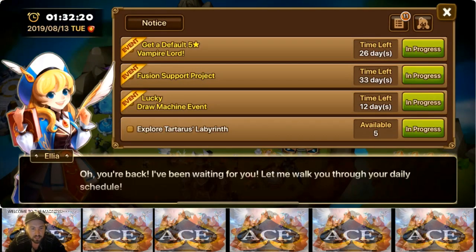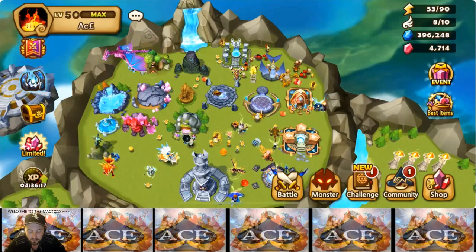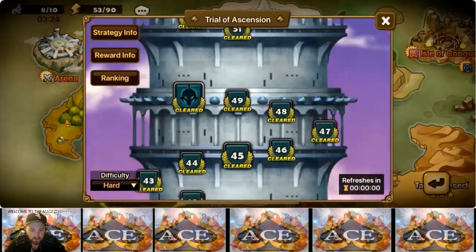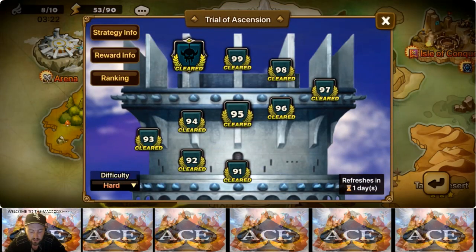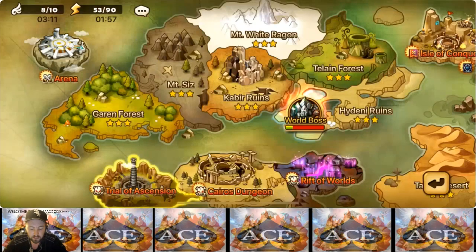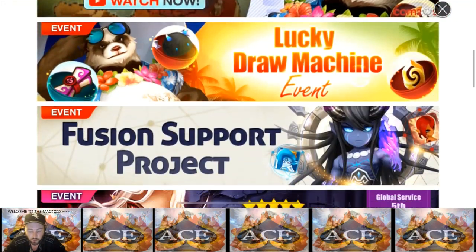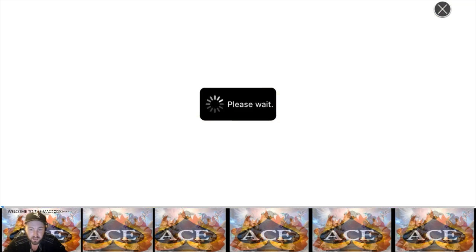This is how I've been getting 10 free-to-play light and dark scrolls. Number one: just log in — just play. On day 24 you get one. Number two and three: not everyone's going to be able to do these, but if you've been playing long enough — ToA. You beat stage 90 on Hard and on Normal, you get a light and dark scroll. So that's two and three.